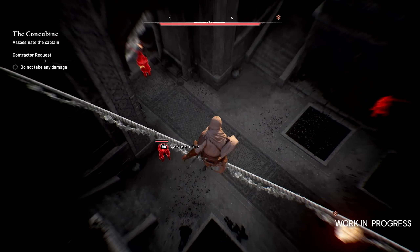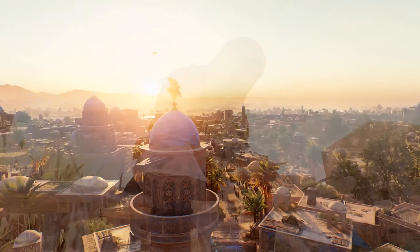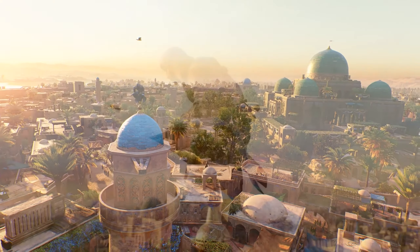One thing I wanted to include in the stealth section: it seems like anytime Basim sits down on a bench he can pass time, which is really cool for timing attacks. It's similar to how Bayek can sit down and pass time once you unlock that skill. If you want to plan a nighttime attack you can pass the time and approach then, and maybe there are guard shifts you can exploit — wait until guards are switching and the rooftops are clear.